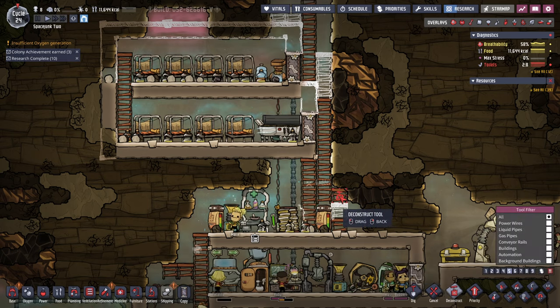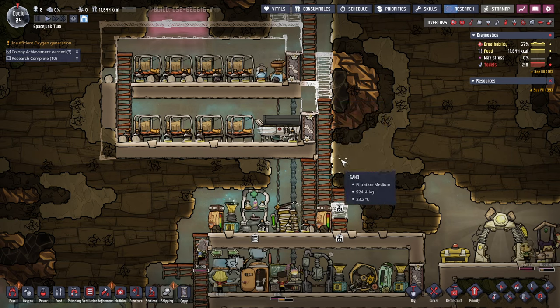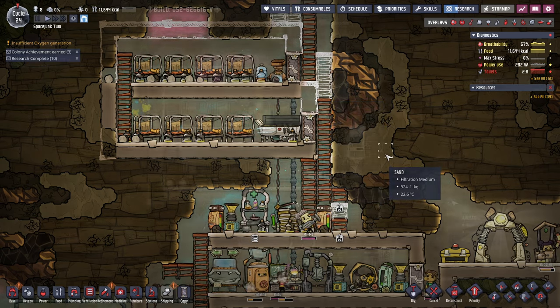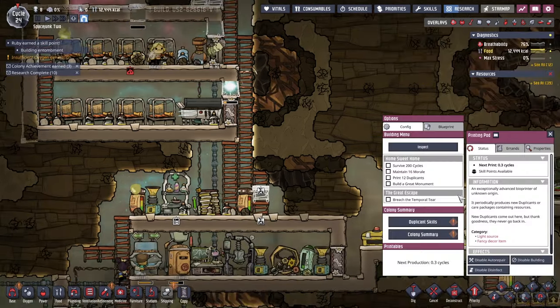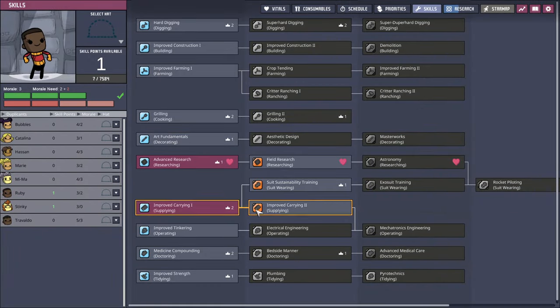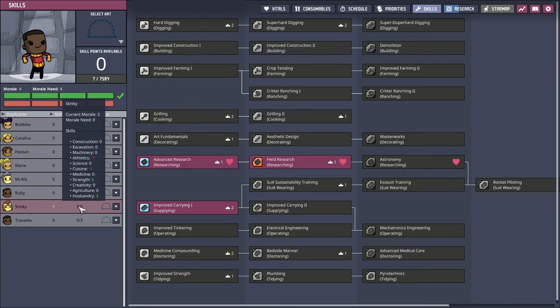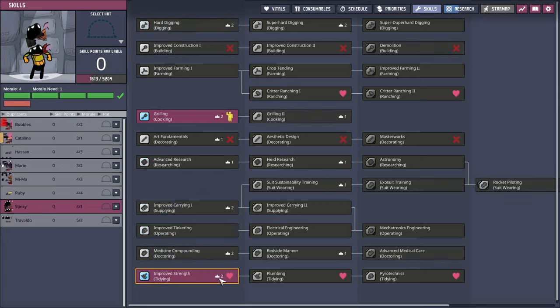We probably need to just deconstruct this bit anyway. These still need to be done. But anyway, let them do their thing and get situated again. Ruby earns a skill point — field research, geo-tuner usage. I don't recall giving anybody that sort of thing, so go for it. Improved strength, tidying — fine.